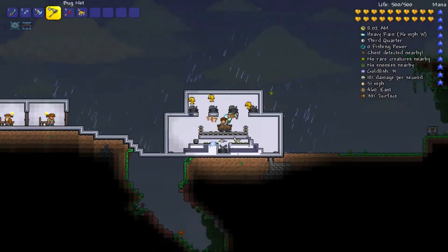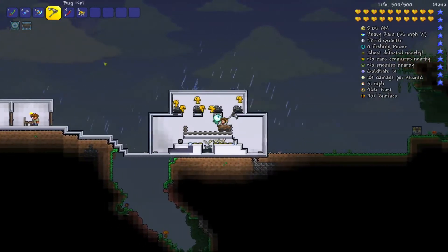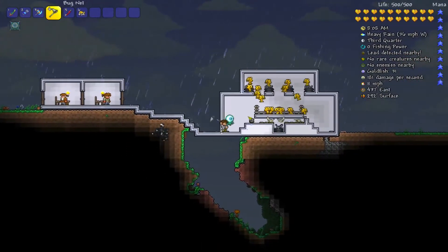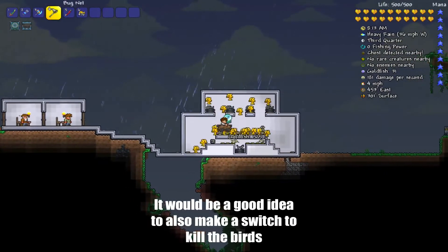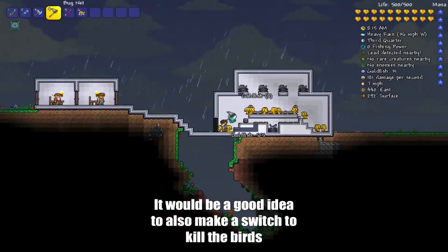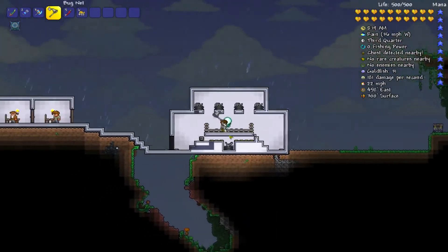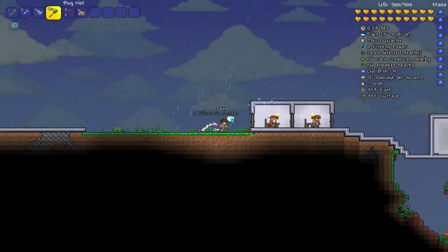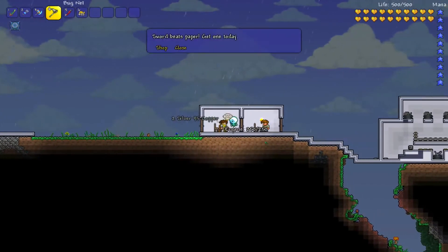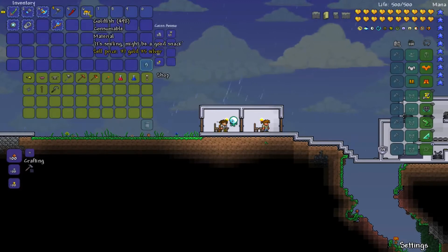Once you're done, you're going to want to stop it just by standing on that pressure plate and then gathering the rest of the fish. Right here at 498 fish, that sells for 37 gold, and that's enough to buy a Minishark right there — it's really good.